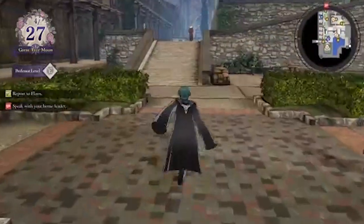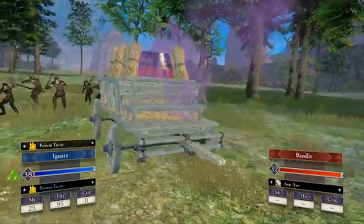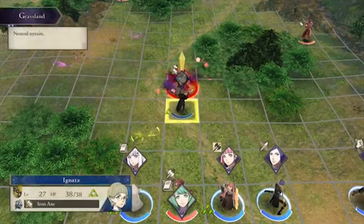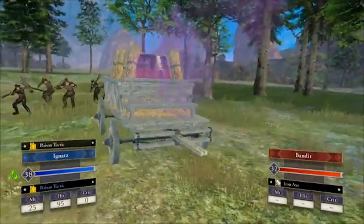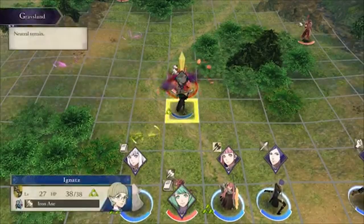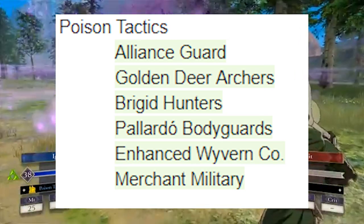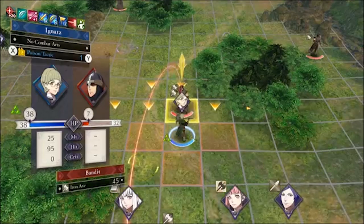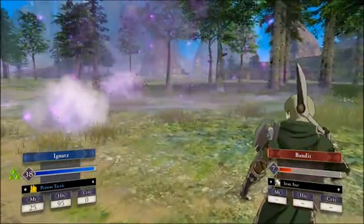Next I want to talk about an early game gambit that is really slept on — Poison Tactics. It has a very wide area of effect similar to Blaze, and while it doesn't deal very much damage, it does poison the enemy and, like all attack gambits, freezes enemies in place and lowers their stats. The battalions that have Poison Tactics are the Alliance Guard, Bridget Hunters, Piloto Bodyguards, Enhanced Wyvern Company, and the Merchant Military. Some of these are really low rank — D and E rank — so you can equip them from the very beginning.